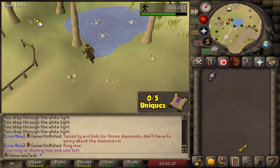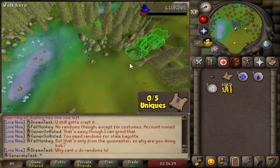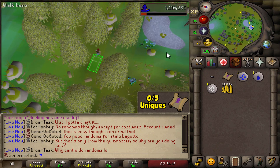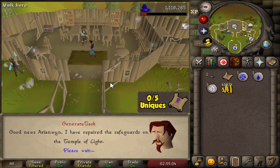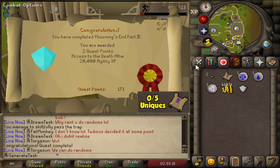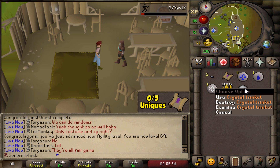One more trip to Lletya — I don't have any teleport crystal charges, so I'll charter to Tyras and run from there. Actually, I can charge the crystal near Eluned by the Tyras camp and teleport to Lletya. Now we can talk to Arianwyn and finish the notorious Mourning's End Part Two. We did it! 171 quest points, 69 Agility. And most importantly, we have the LaMort soundtrack.